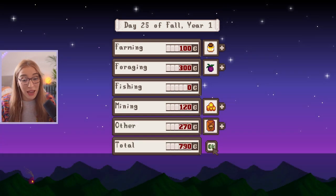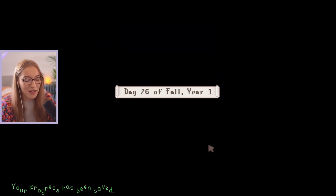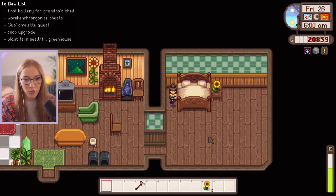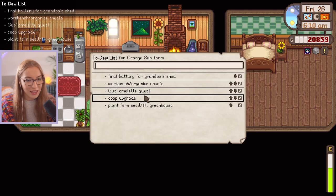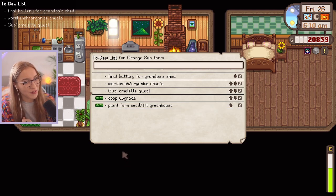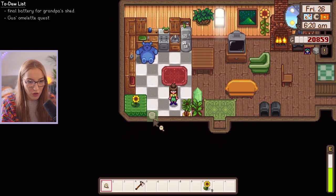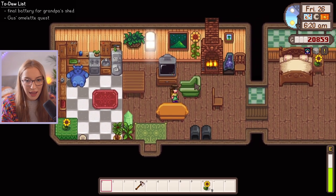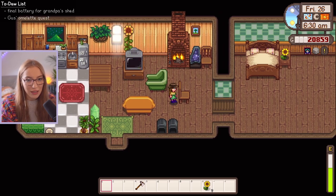I feel like we got nothing done that day, and we made no money as well — this is not good. Although we did sell a bunch of stuff to Pierre, in fairness. Got to be fair to ourselves. Good morning everyone — it's traveling merchant day. I wonder if she's going to have a truffle for us today. I can check off coop upgrade on our list because apparently we don't even need it. We did have a kind of productive day yesterday actually. We also bought the workbench — we haven't organized chests yet, but we're like in the process.